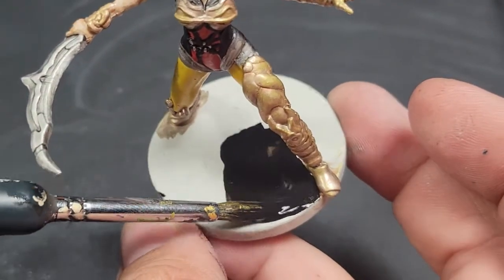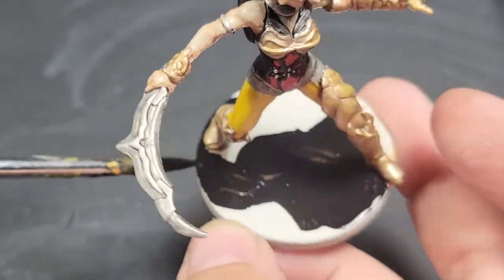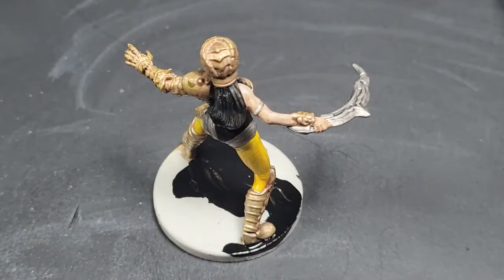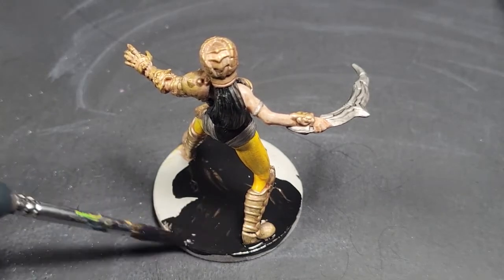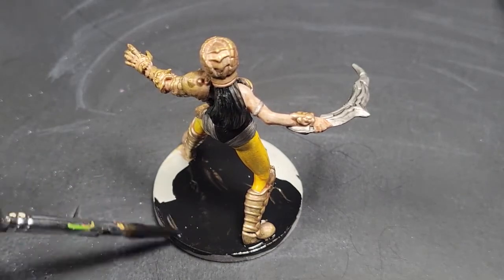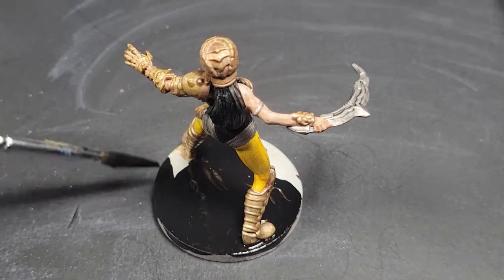Abaddon Black — we've done this before, you know what we're doing with the slathering. A lot of water mixed into that black so it can go on real thick and then dry real smooth. This is what we want from it.